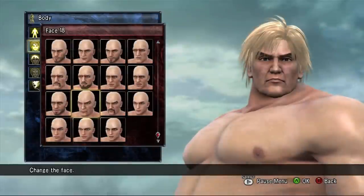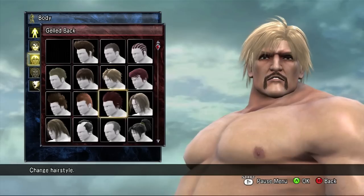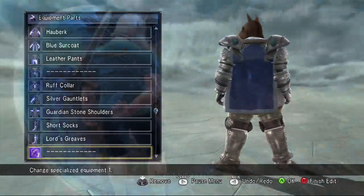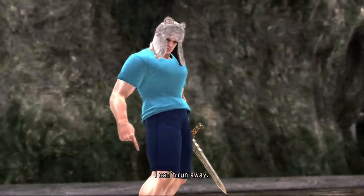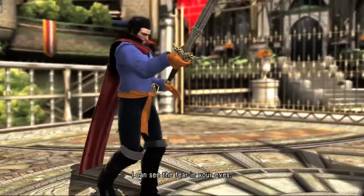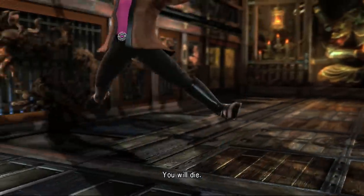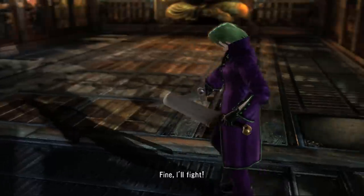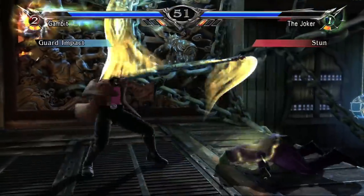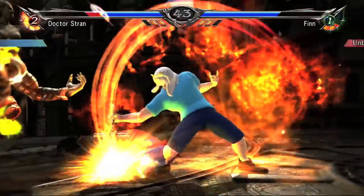Another great one is Soul Calibur V — a game I probably spent more time creating characters in than I did fighting, same goes for Soul Calibur IV. The limitations kind of play to your advantage. I made Jake and Finn, which was really fun — I had to make the hat by adding little items on top. Doctor Strange was fairly straightforward, just creating a symbol on his chest and changing some colours. For Gambit I had to go with a slightly different Oriental style, and the Joker came out as a kind of weird nobleman look.